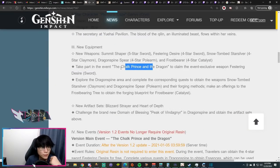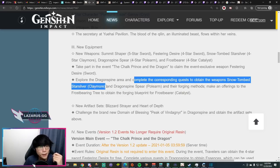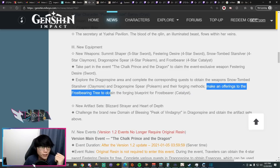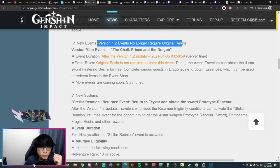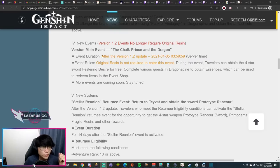You'll be able to obtain the Festering Desire sword by completing the Chalk Prince and the Dragon event, and fully refine it by completing the whole event. Completing certain quests will get you the Dragonspine claymore and Dragonspine polearm and their forging methods — I believe this is a whole weapon for free, not just a blueprint. Version 1.2 events no longer require original resin to enter, which hopefully means we do not need resin at all to clear out the event shop.